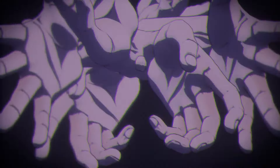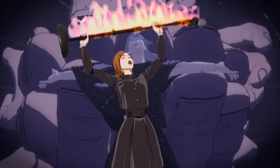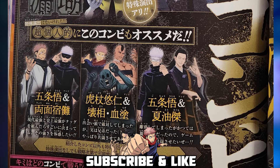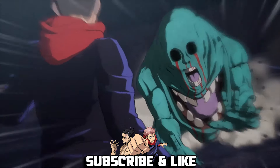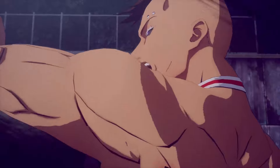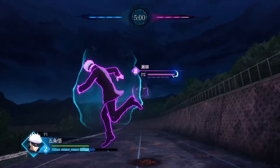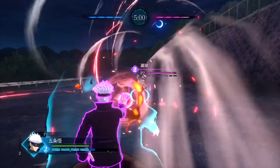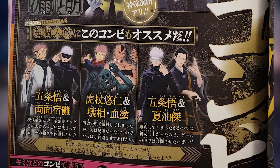We also see that Gojo and Sukuna will have a joint attack — I need to see that ASAP. There's also one with Yuji, Esso, and Kachizo too. Gojo and Geto will have a unique joint attack, but I wonder what this will be because I expected them to have one from the hidden inventory arc, but this specifically looks like it's referencing the JJK Zero movie. So if anyone has any ideas as to what this could be then let me know in the comments down below.